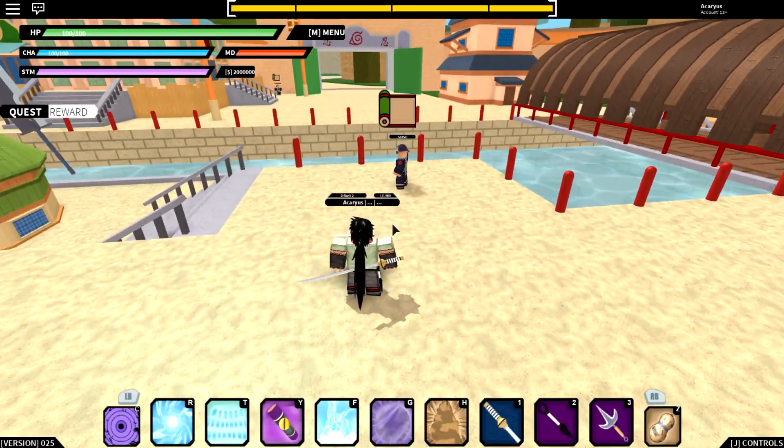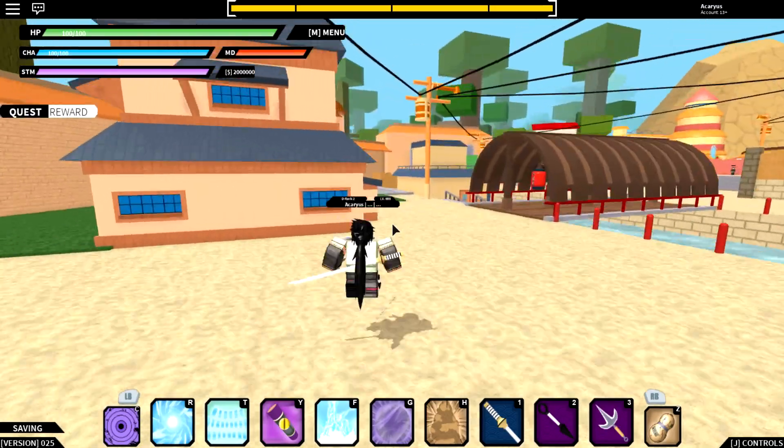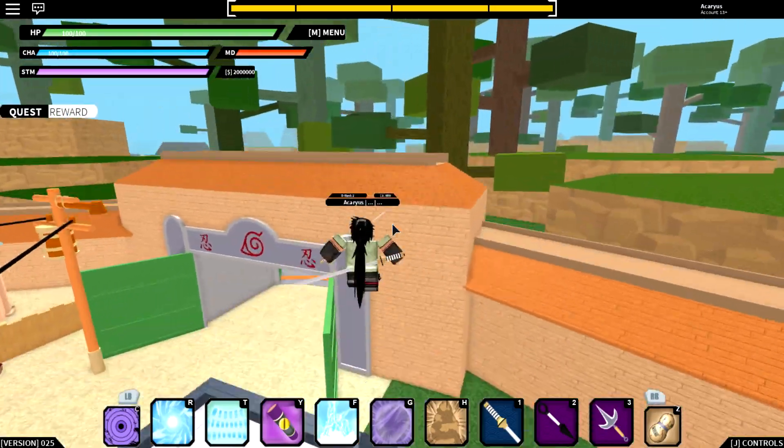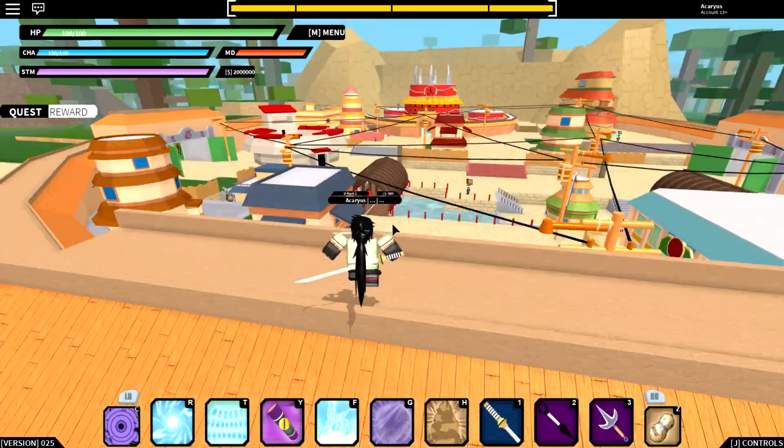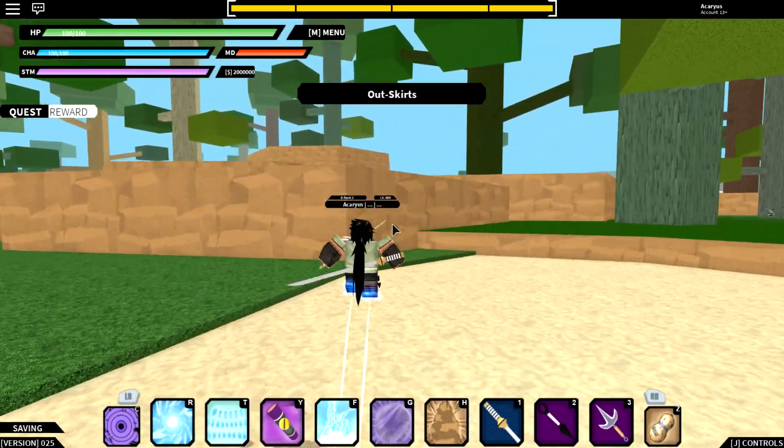You might have to defeat Orochimaru first and then you can get it — I'm not sure, maybe try it guys. So I'm gonna show you where to go. This is Leaf Village, so you just gotta go out through this gate and head to Orochimaru's hideout.